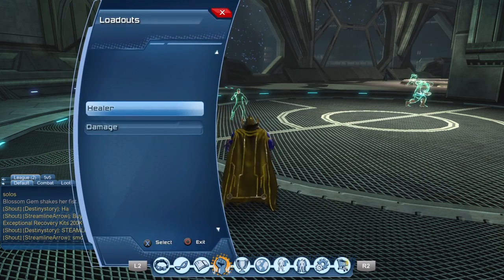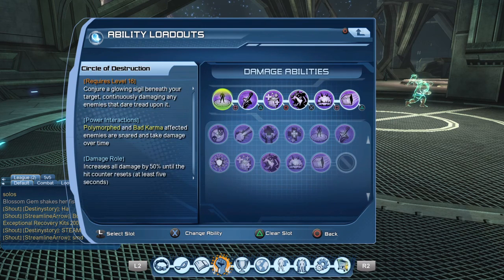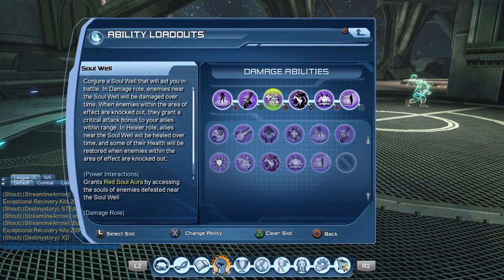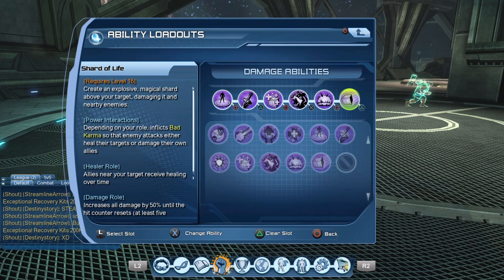So here we have the loadout — going from left to right: Circle of Destruction, Weapon of Destiny, Soul Well, Grand Summoning (your supercharge), Transmutation, and Shard of Life. In this case, your loadout is going to be more of a burst style loadout, so you will be getting a ton of burst damage.